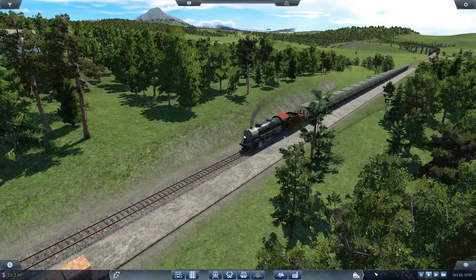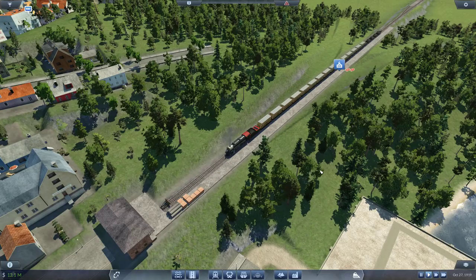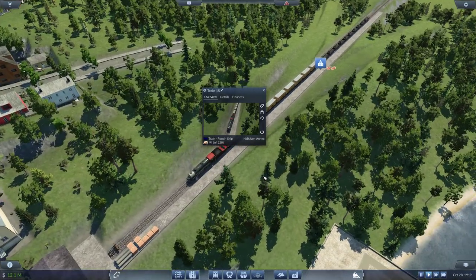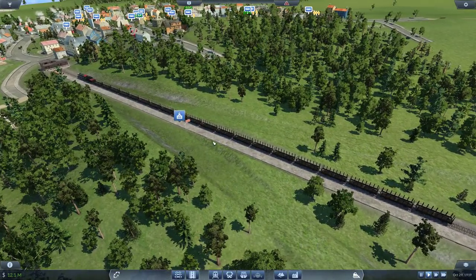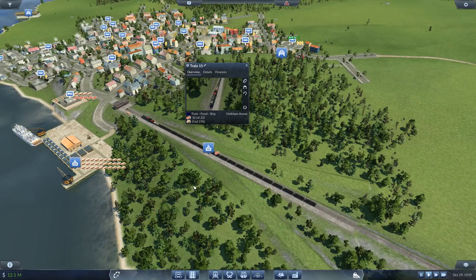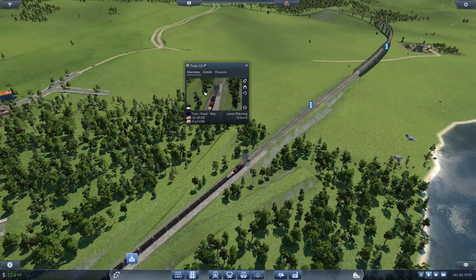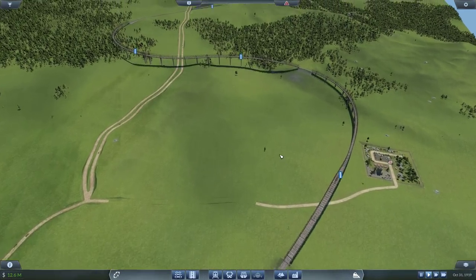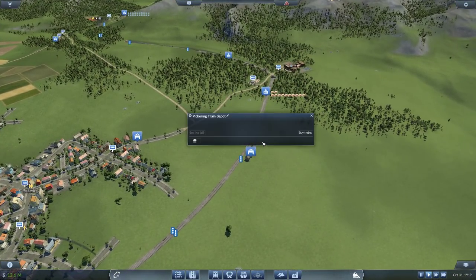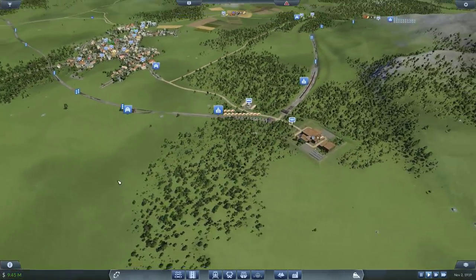Hey guys, Clumsy here and welcome back to Transport Fever — beautiful graphics thanks to the re-environment mod. As a recap of last episode, we've overhauled most of our lines. I've graduated from being a super cheapskate and I'm starting to spend money to make more money. I've been upgrading my trains to the Mikado, state-of-the-art given our current year of 1919 — the Mikado was released in 1916, so it's a three-year-old train.